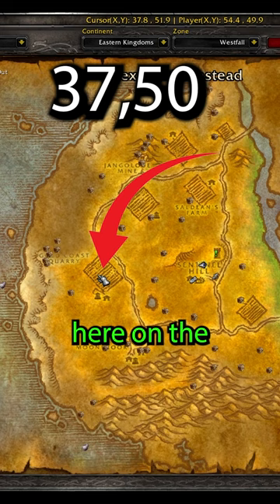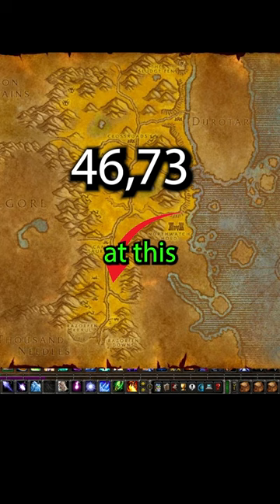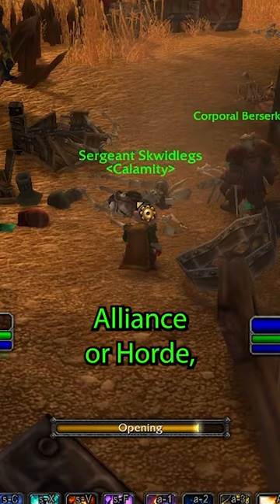If you are a Horde player, reverse steps one and two. Step two, you're going to the Barrens at this little burndown outpost at the intersection into Dustwallow Marsh. Regardless of whether you are Alliance or Horde, the rest of the steps are the same.